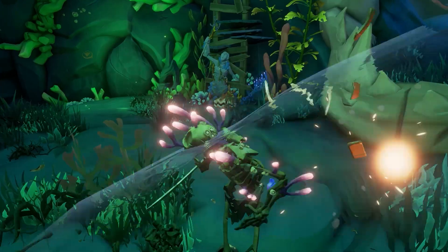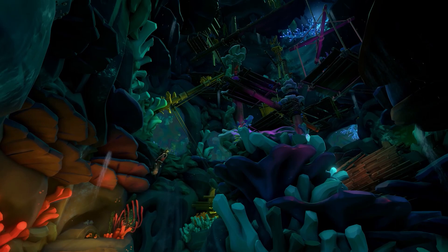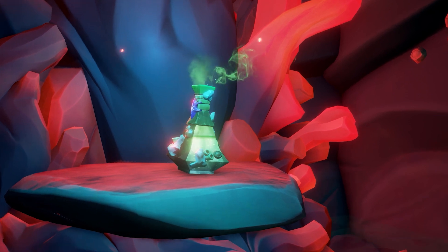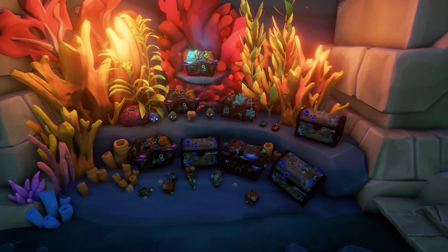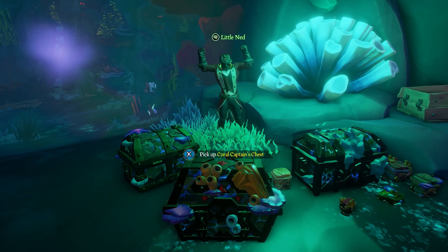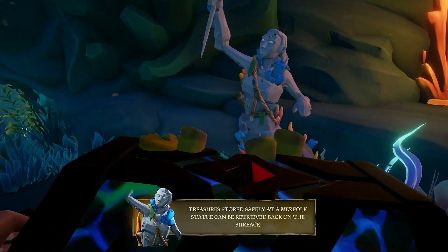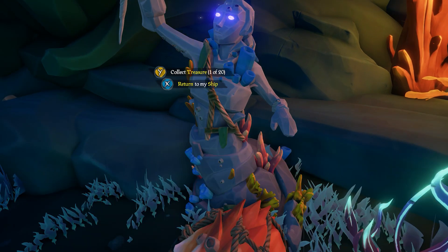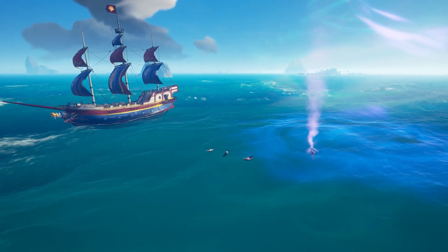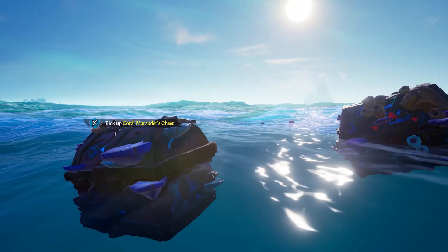The Siren Treasuries, on the other hand, can be treated more like a fort — you're going to have to defeat things like Ocean Crawlers, Sirens, and Coral Skeletons to unlock vaults containing treasure. The treasure found inside these new additions is called Coral Treasure — a new re-skin of the original loot. It can be sold to the three main factions or the Reaper's Hideout. You'll find artifacts, trinkets, and skulls. Skulls go to the Order of Souls, coffers to the Merchant Alliance, and chests, artifacts, and trinkets go to the Gold Hoarders. All of them can also be sold to the Reapers.